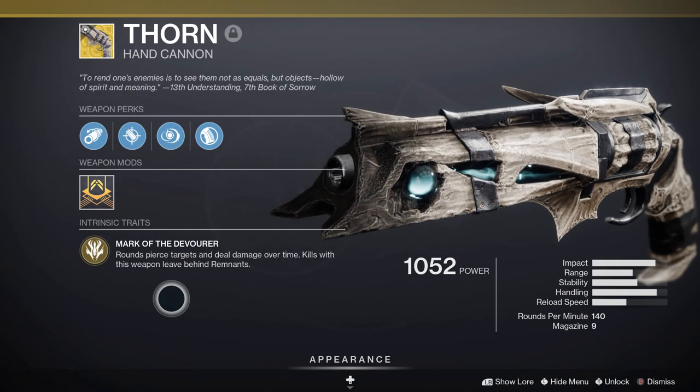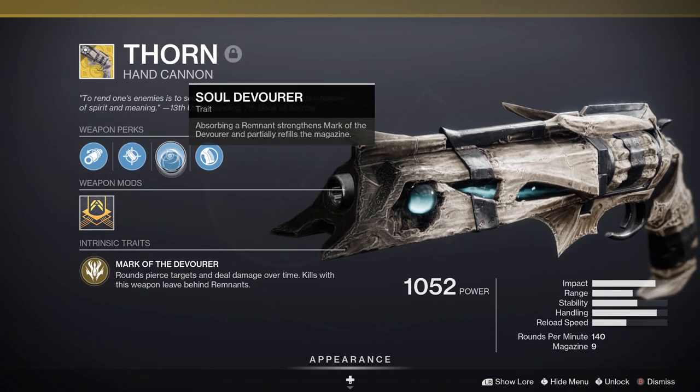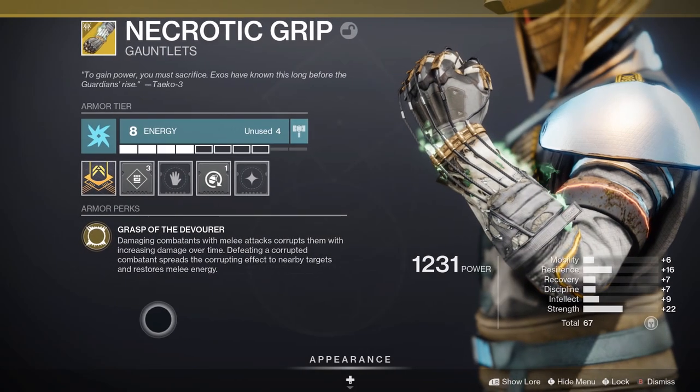Thorn's exotic perk, Mark of the Devourer: rounds pierce targets and deal damage over time, and kills with this weapon leave behind remnants. The other exotic perk is Soul Devourer — absorbing the remnants strengthens Mark of the Devourer and partially refills the magazine. So far we have Mark of the Devourer, Soul Devourer, and Grasp of the Devourer.